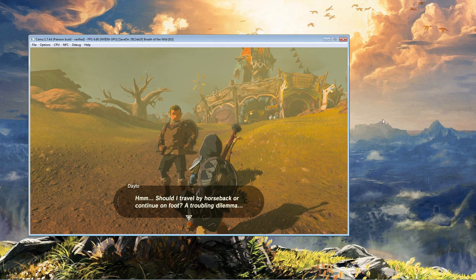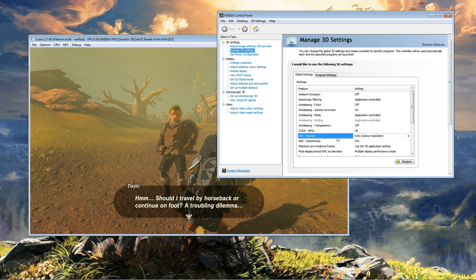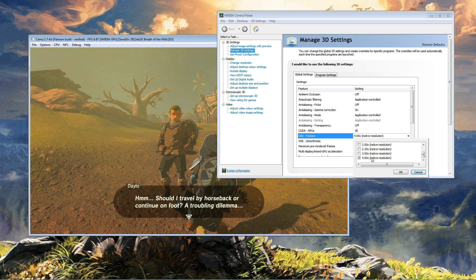So this is for NVIDIA cards. We're going to go to the NVIDIA control panel and go down to DSR factors. Normally this will just be off, but what you're going to do is set it to times four and then say okay.